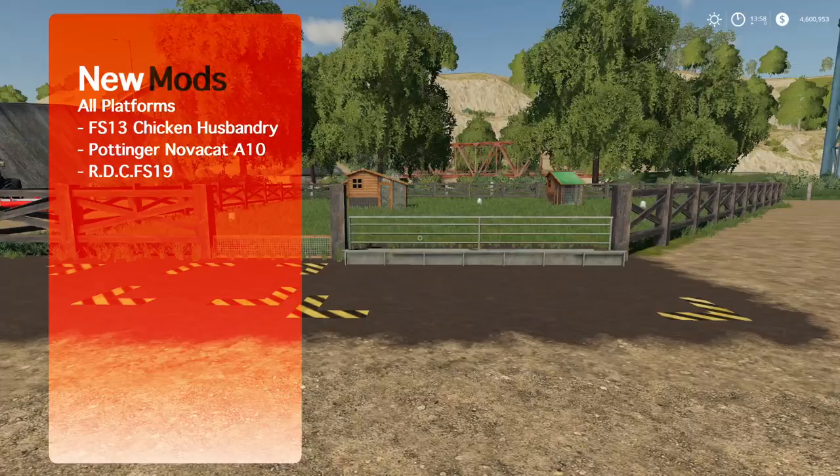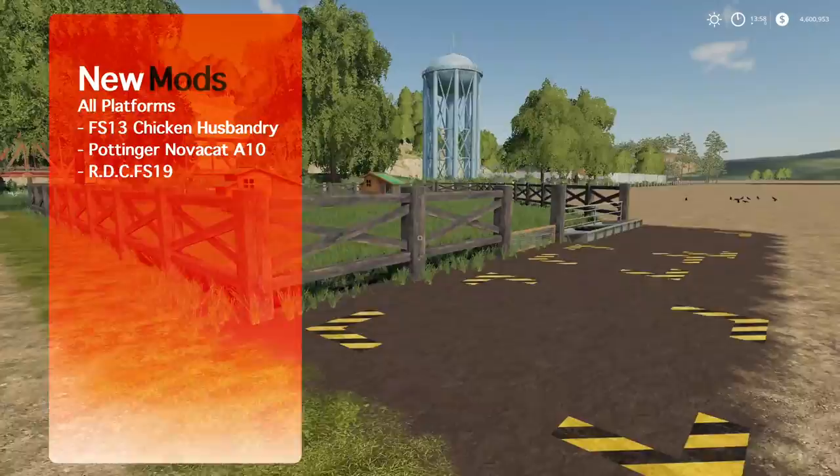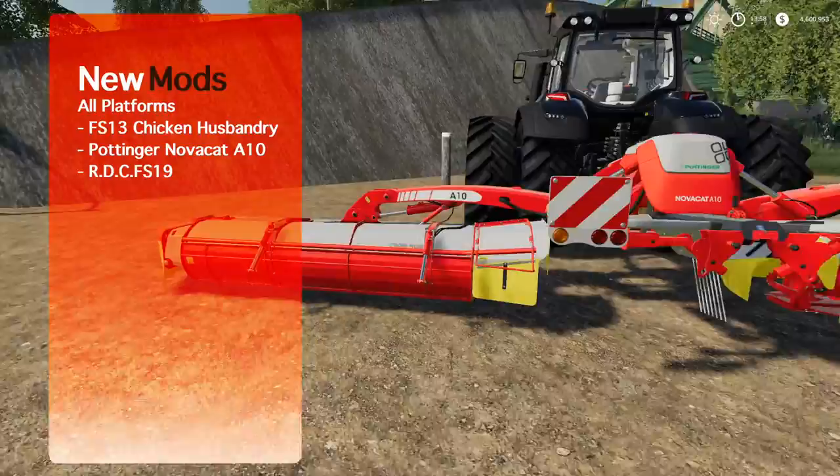First up we have the FS13 Chicken Husbandry — really the only new mod today. It's pretty cheap and holds 500 chickens. We also have something new for console players: the Pöttinger Nova Cat A10 Cross Flow, a 10-meter mower you can extend out a little bit. Plus we've got an update to RDC FS19.